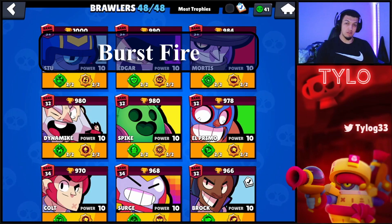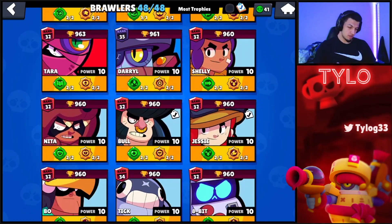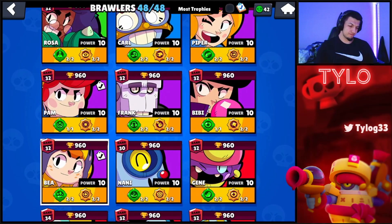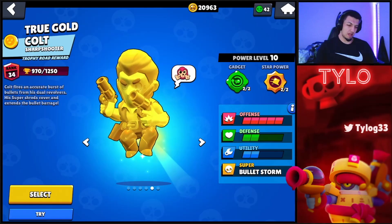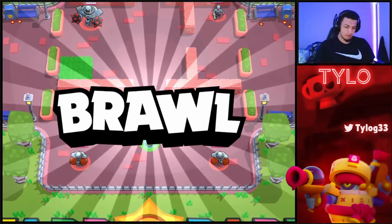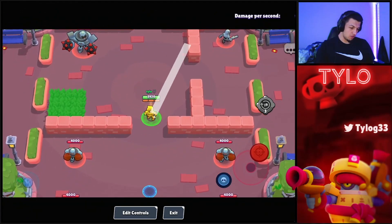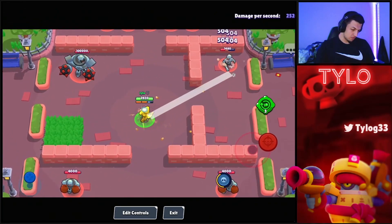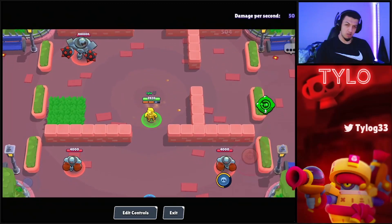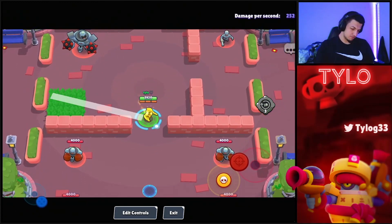For burst fire brawlers — brawlers with multiple projectiles coming out at once, like Colt, Rico, 8-Bit, Bea, Leon, even Pam — a lot of the same tips apply from single fire positioning-wise. But with multiple projectiles, you want to hit all of the shots in your clip. Don't block your shot if possible. If you're in the open, try to hit your entire clip.